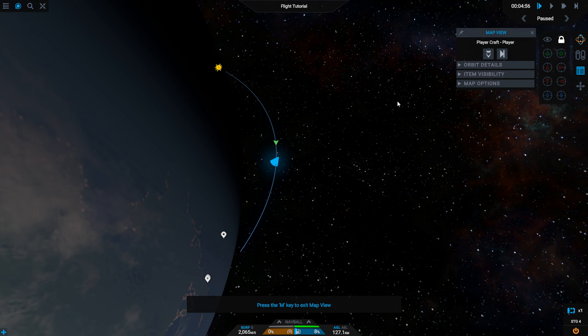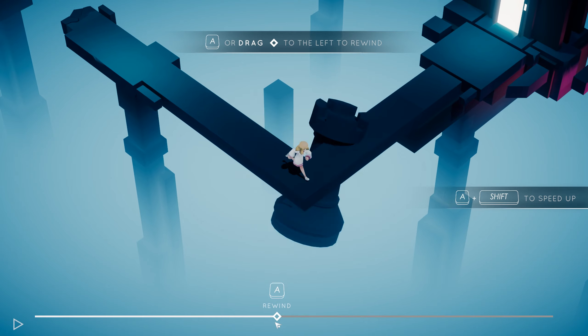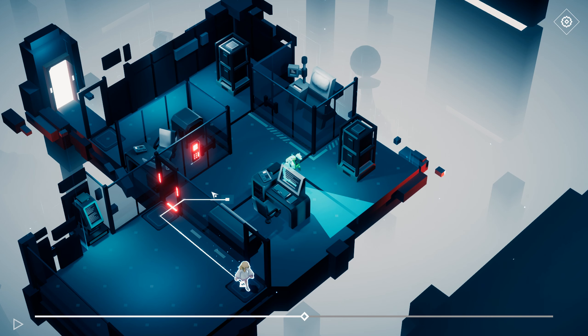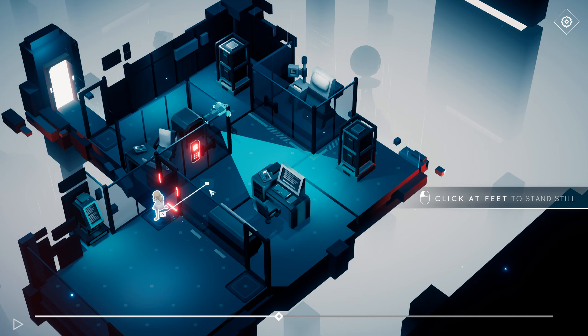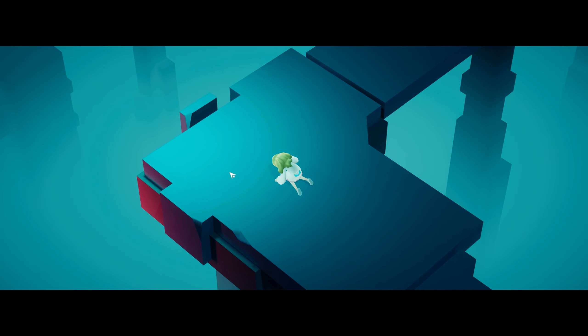Wingspan is the next game in the bundle, which is a strategy card game about birds. The art style is very pleasant and relaxing and the game is themed around hatching and finding birds, which I enjoyed even without being really into birds. The tutorial was very helpful and detailed, and the game is multiplayer with remote play so you can play with your friends. I didn't play too much of Wingspan as it does take some time to learn and get the hang of, but overall it's a very enjoyable card game.